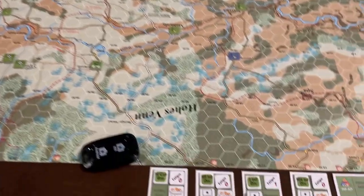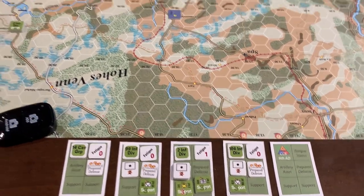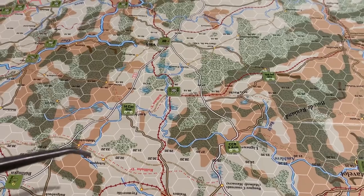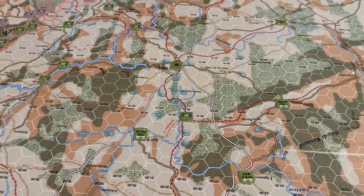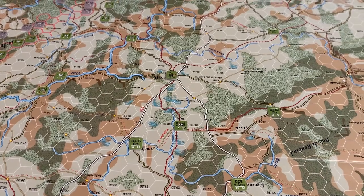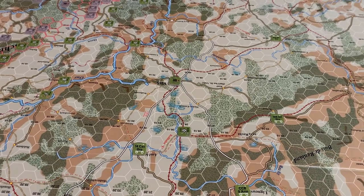There is another formation card here — this is for Combat Command B of the 9th Armored Division. It does not start on map, but it arrives as a reinforcement in the first turn in the St. Vith area. Once we get into the game and that formation arrives, you'll see how they set up and where they go from here. Now let's go ahead and transition around to the southern end of the front and take a look at what the Americans have further south.